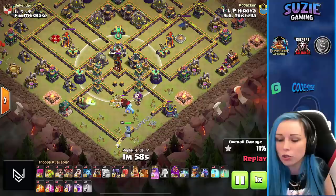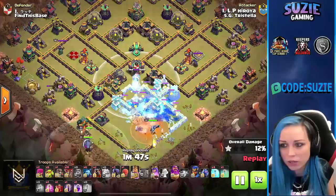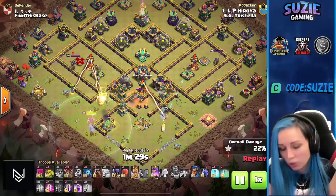The lava is chasing the Ice Golem. We are still outside the range of the single inferno so the queen is fine. Now the Ice Golem is freezing everything around. Deploying the Warden with the King. Since we used sneaky goblins for the town hall, we don't really need the tomb for it. Using the Warden with the Skeleton Spell to distract the single inferno — but that didn't work, we needed to reset it.